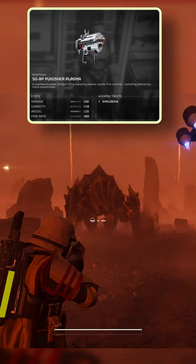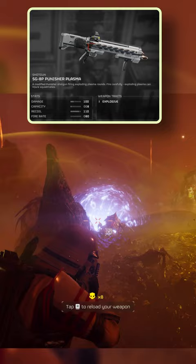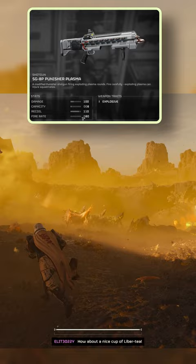Facing off against the bugs, the Punisher Plasma shifts the tide of battle in your favour. Whether it's scavengers or hunters, a single shot ensures they won't be bothering you again. Warriors or Stalkers might demand a bit more firepower, around 2-3 shots. Then there are the Charges — a few targeted hits, and they're out of the fight for good.